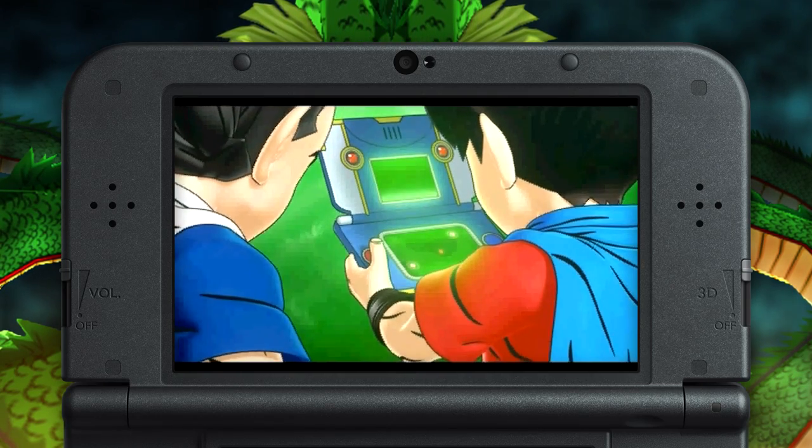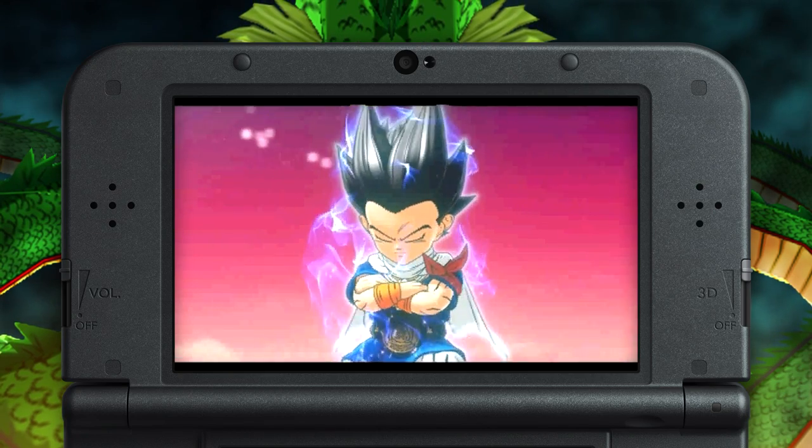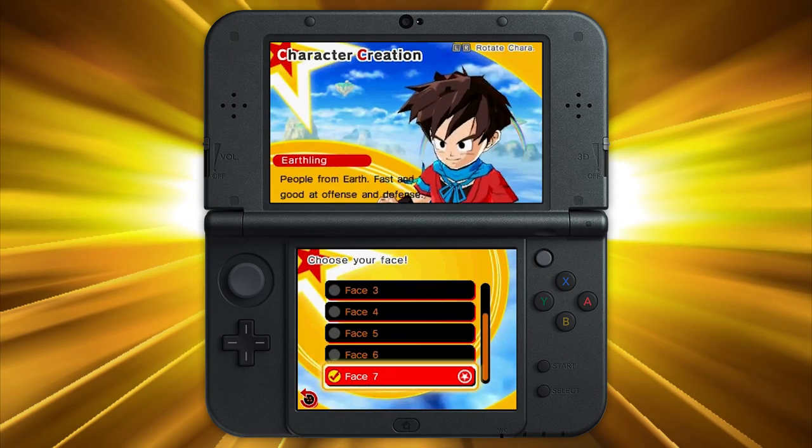Dragon Ball Fusions introduces two brand new characters: Pinage, your best frenemy and eternal sparring partner, and your own personal creation. From eye color to hairstyle, the look of the newest Dragon Ball Warrior is up to you.